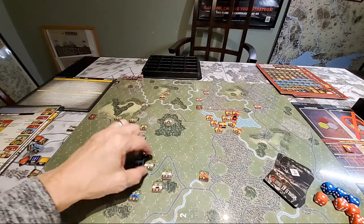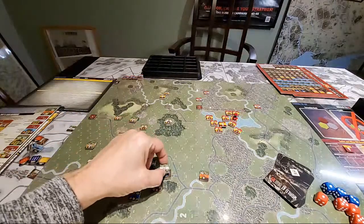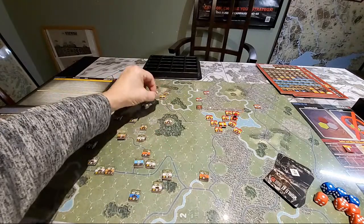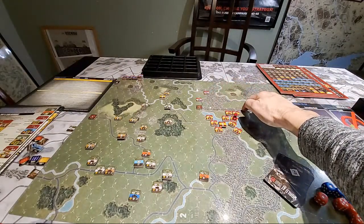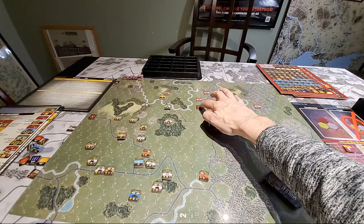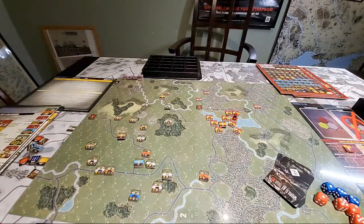To summarize: there's Area A, Area B, and Area C — those three areas need to be captured by the Soviets. The Soviets also need to keep control of this strip of city hexes. If the NATO/US forces capture these six hexes at any point during the game in the victory determination phase, NATO can declare victory.